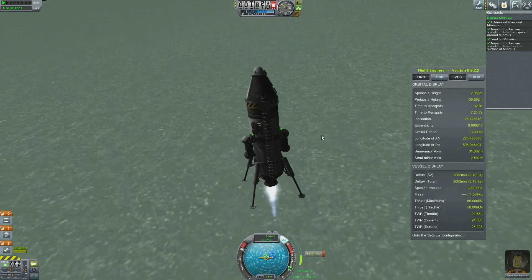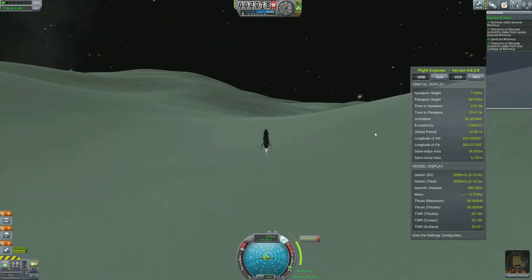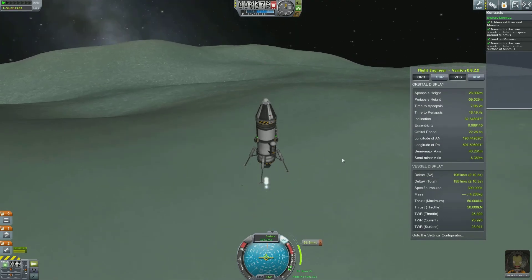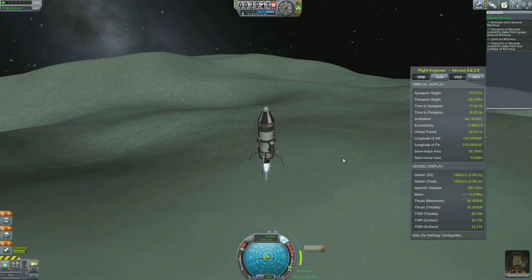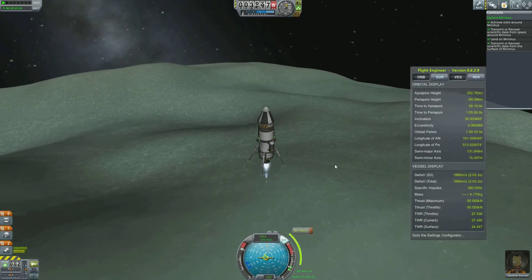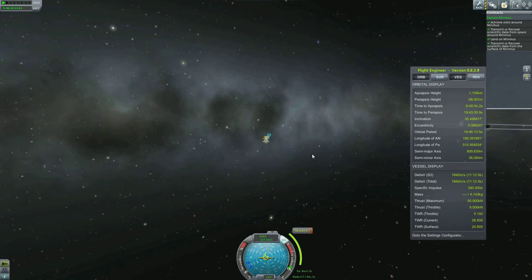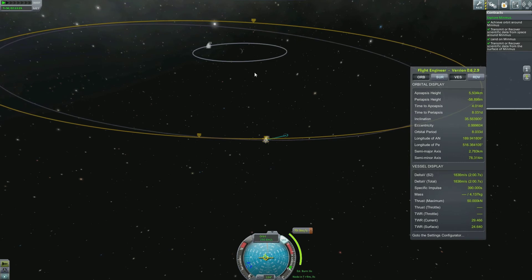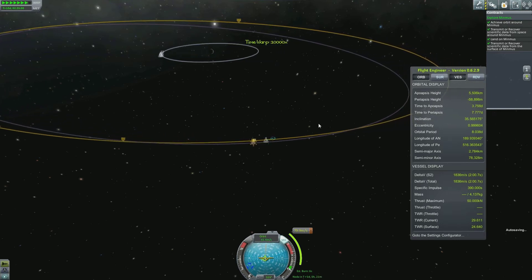Off we go! We did it ladies and gentlemen — we actually achieved our mission without failing! How high are we going? Wow, that really is escaping. Keep going — we want to get into the gravity of Kerbin. There we are, we're in the gravity of Kerbin already. Fly rocket! I'm just speeding up the engine now so we get into orbit around Kerbin.